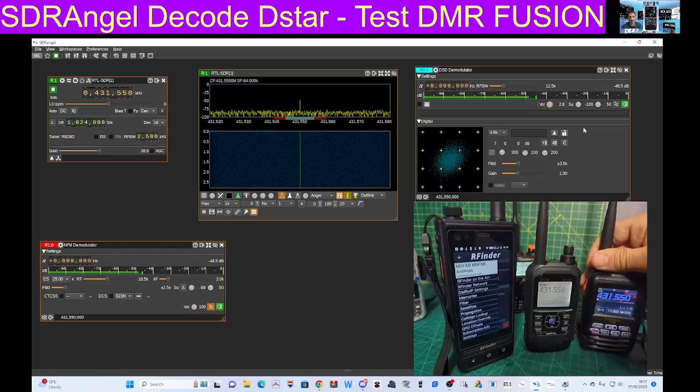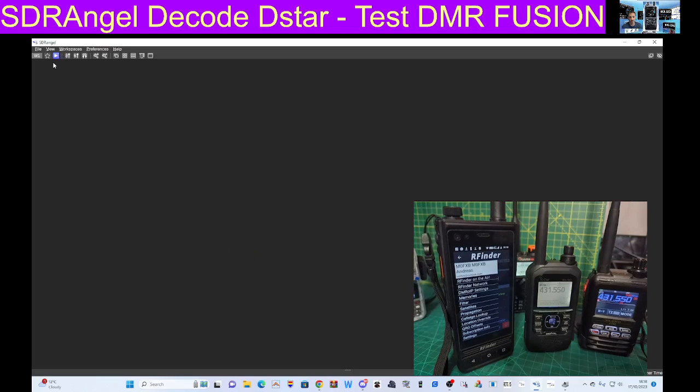No Fusion or DMR though. Now let me just close it down so you can see how I started. We're going to close all these windows down. The way I started is you go to Workplace and you go New. But that's not enough — once you've done that you click to the right of this pink play button.